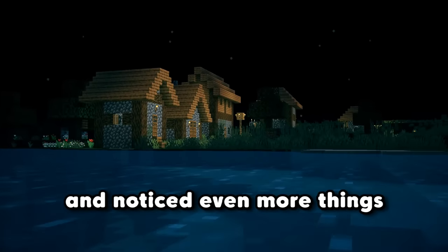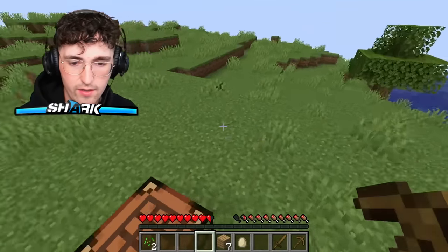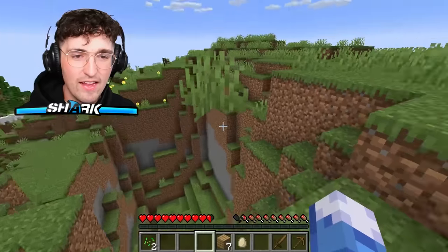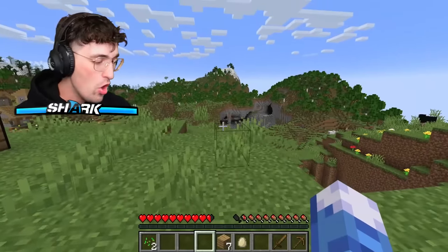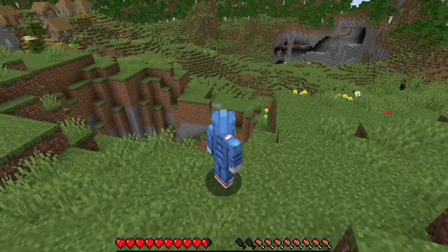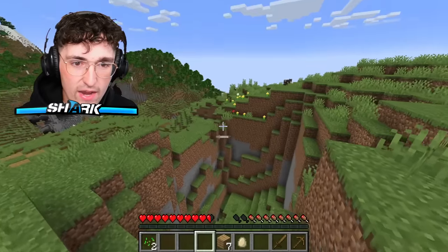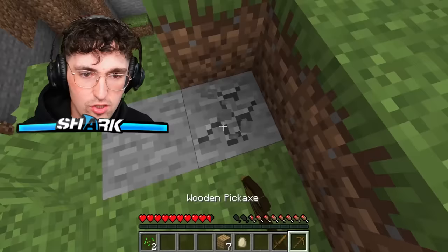I wasn't tweaking. I gathered some resources and noticed even more things vanishing. I find myself wanting to stare at everything around me and not look down. I don't know if I'm bugging, but we got floating grass right here. We're taking note of this floating grass — if it moves at all, we can confirm something is in our world. Wait — it's gone. Oh my god. Wait, it's actually right there. Bro, this is actually tweaking.